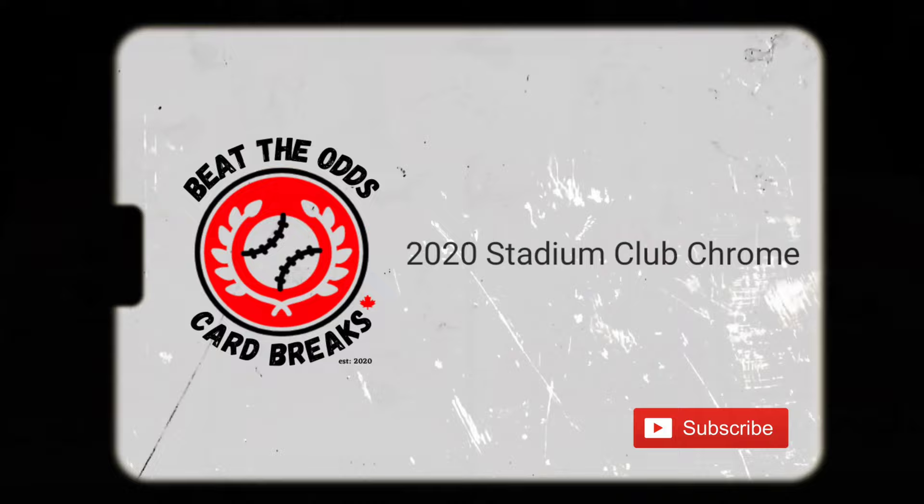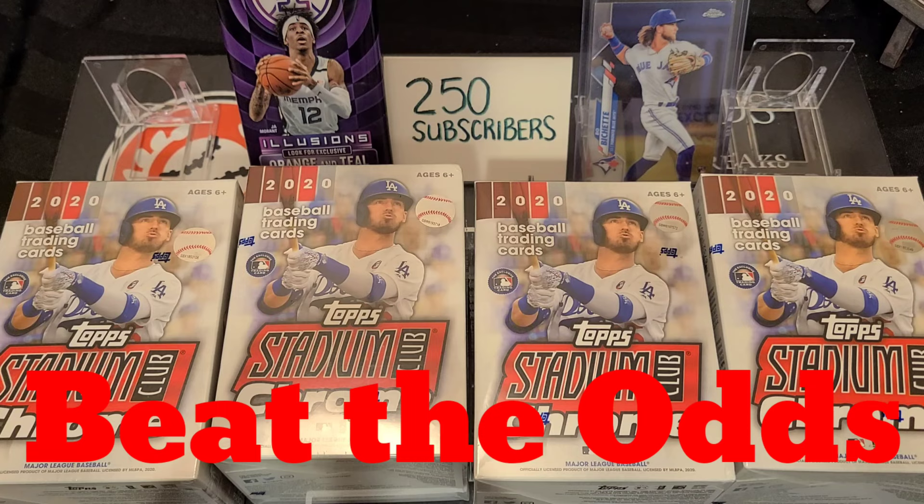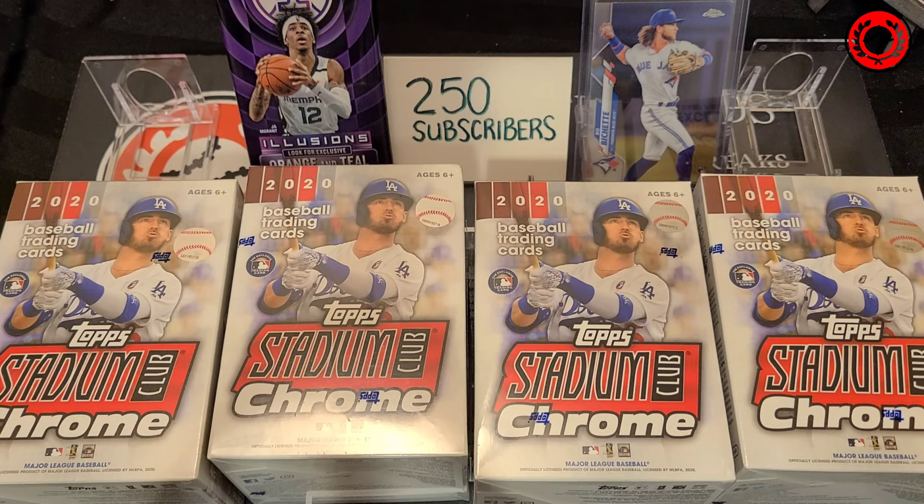It's a good old-fashioned box war coming up next on Beat the Odds Card Breaks. Hello sport card collectors and welcome back to another episode. We are going to go at it today with quite possibly my most favorite set from 2020, that being Topps Stadium Club Chrome. It came out super late this year and has captured my heart — lots of really cool cards coming out, beautiful photography. And if you missed the episode we did on the hobby box, you'll see the crazy pull we had — I'm not going to spoil it, you've got to go check it out.